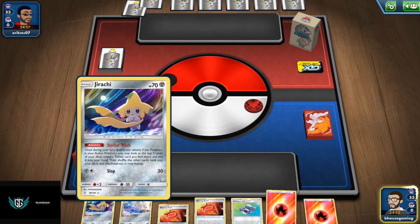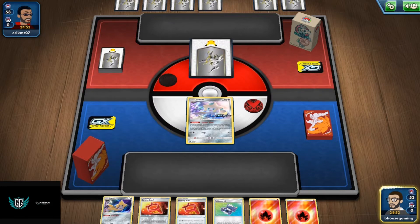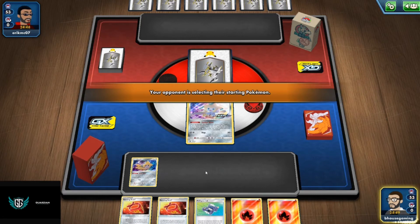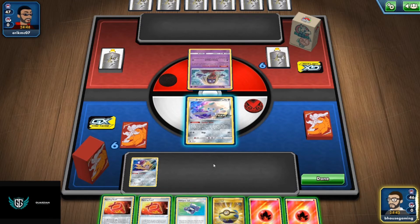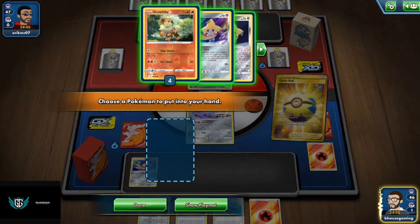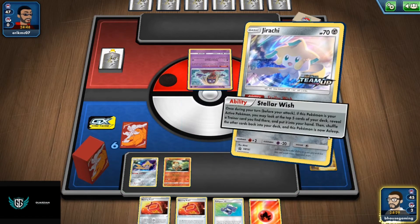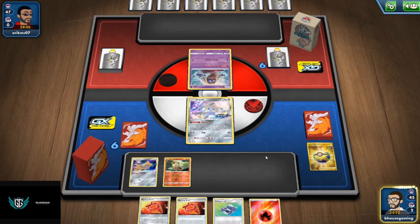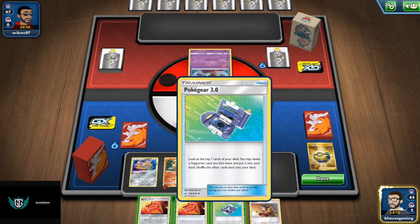Let's go first. Finally we start with Jirachi — let's bench the other Jirachi and see what we get. We are going up against Spiritomb. Jirachi, Jirachi — I discard an energy and get the Growlithe. It's not attached yet because this guy is probably playing something tricky. We don't have a Welder in hand — let's get the Welder, attach, and pass.